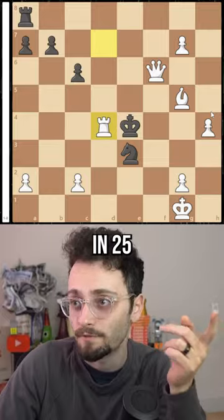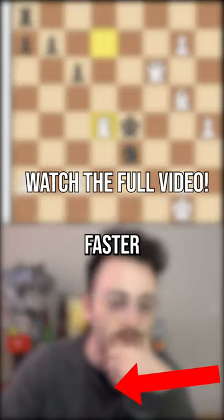That's actually not even mate in 25 — it's even faster. The computer finds an even faster checkmate.